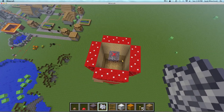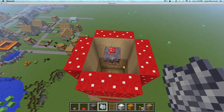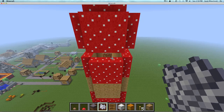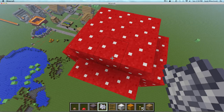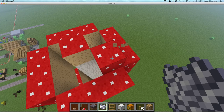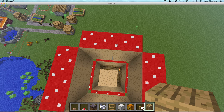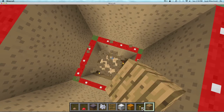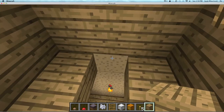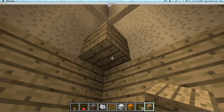Basically how I do it is I put a piece of that mushroom down, go up high, make it grow tall, then select it and click it. It's not the biggest mushroom. Oops.